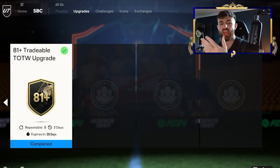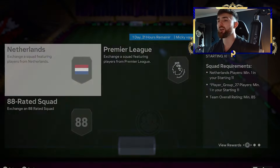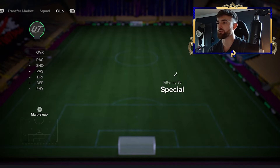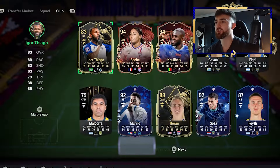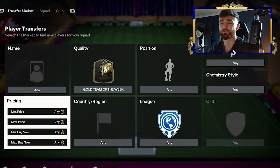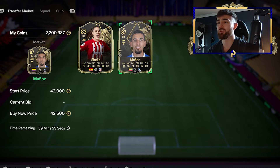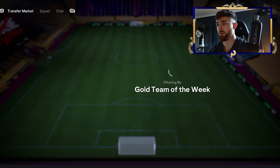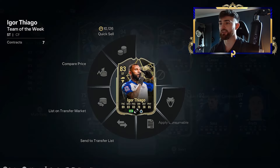Not only does it refresh every three or four days, it's tradable and it's about 20k to do if you buy the players yourself. I opened mine accidentally while recording something else earlier, but I'll show you who we got. If we go newest and special, he's going to be right there — we've got Igor Tiago. Now how much is Igor? 45k. Let's check the exact price. At 42 there's two there, at 45 we've got some Igors, so he's one of the cheaper ones on the market. At 44, I can guarantee he'll sell pretty much instantly — 44,000 coins.